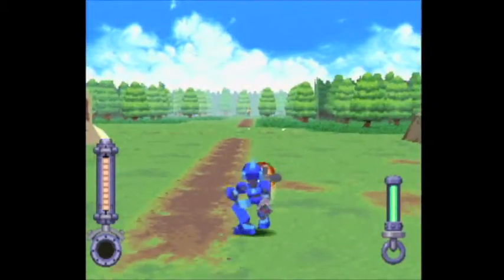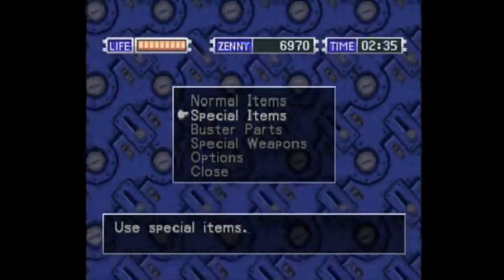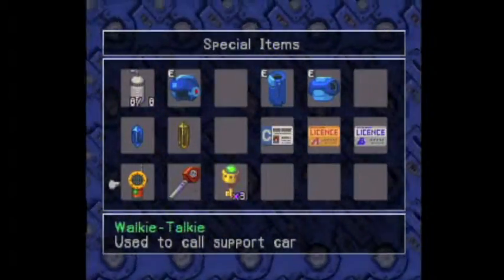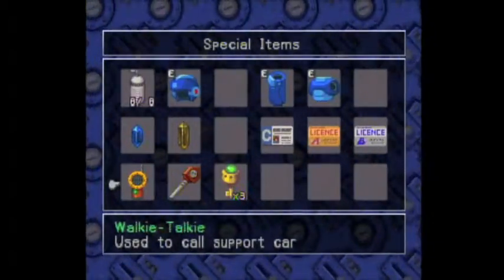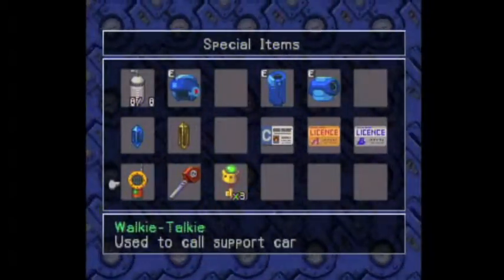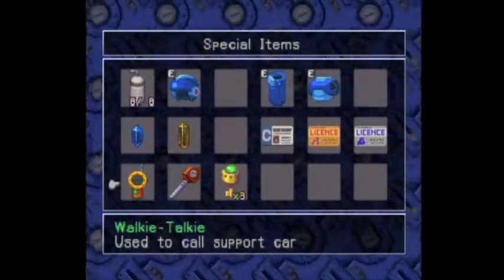I'm basically gonna do a whole bunch of grinding, get a whole bunch of money, and then dedicate the next videos to that. I'm going to — as soon as I can get rolling — stop, and as soon as I find a good spot, I'll stop right there. I will then proceed to basically get money and go ahead and buy all the Buster parts from the store, and probably work on getting that Kevlar jacket. This is probably a bit of overkill preparing, but I just wanna make sure I can get past that boss. And once the boss is done, I should be able to easily breeze through the Island Gate.